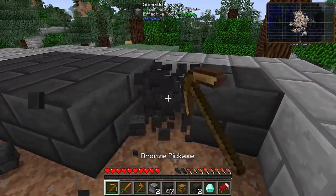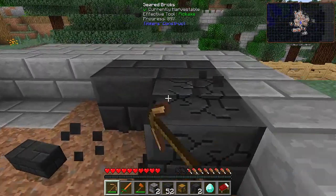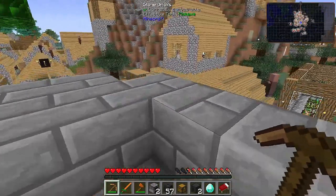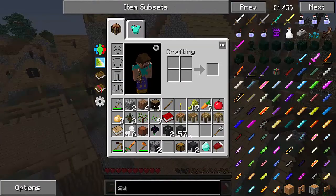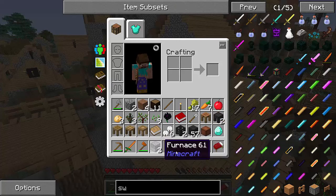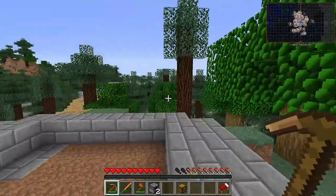To actually get a full furnace like the ones I found here, you have to have compressed cobblestone, which is nine cobblestone in a crafting grid to get just one compressed cobblestone, and you need eight of those to actually get yourself a furnace. So I'm quite happy to have the two full furnaces at the moment.